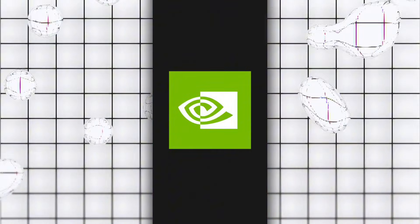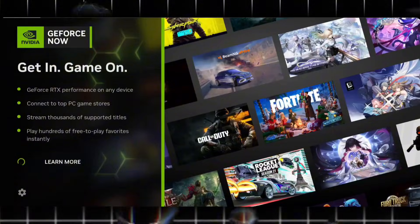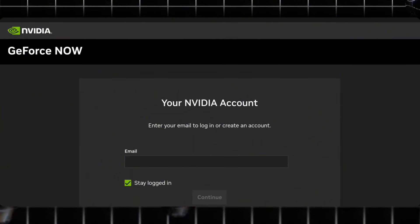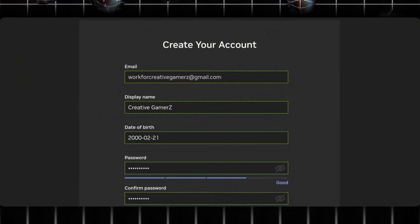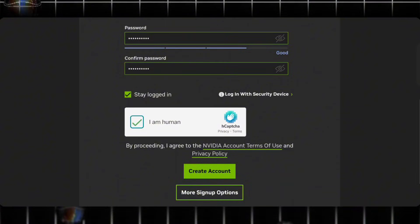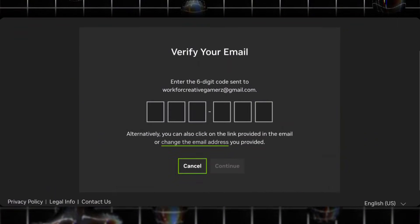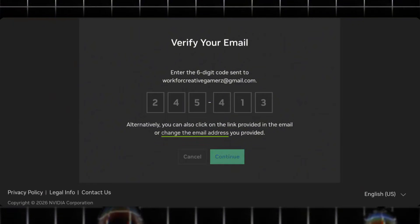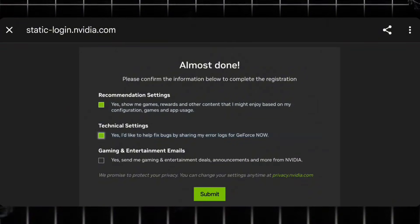Now open the GeForce Now Cloud Emulator app. When it opens, tap on the Get In button. You'll be redirected to the login page. If you're new, create a new account. Enter your email address and continue. On the next page, fill in your display name, date of birth, and create a new password. Tick the I Am Human checkbox, complete the verification, and click on Create Account. You'll receive a six-digit OTP on your email. Enter that code to confirm your email address. After that, you'll see a few information and consent screens.